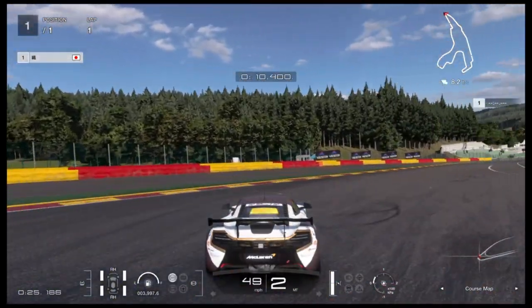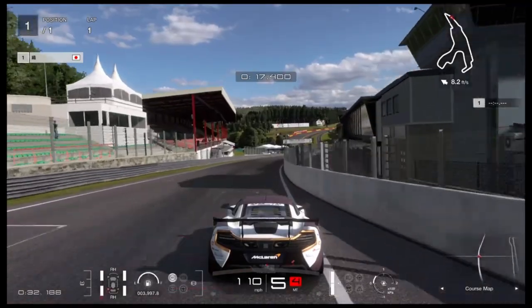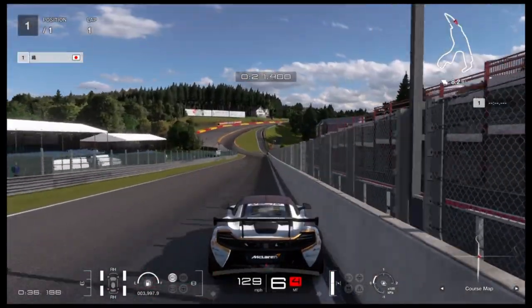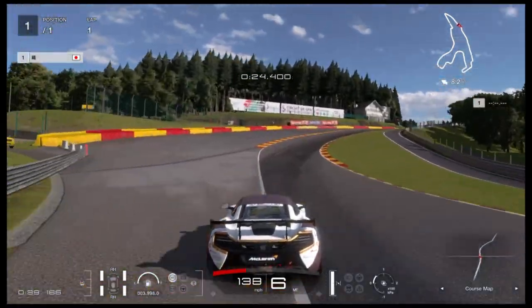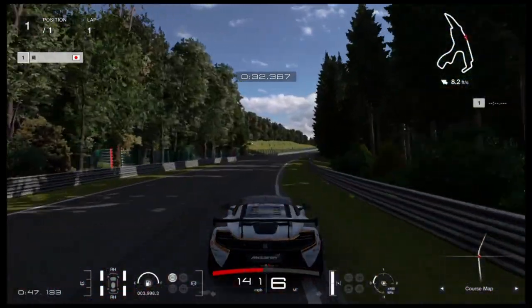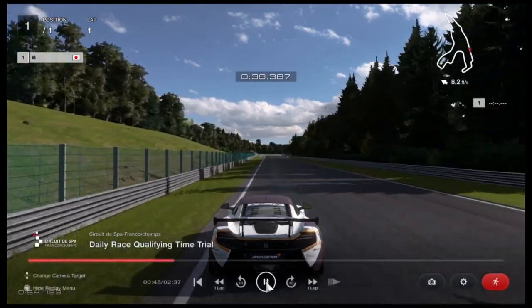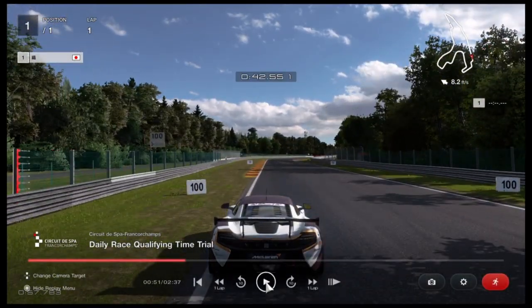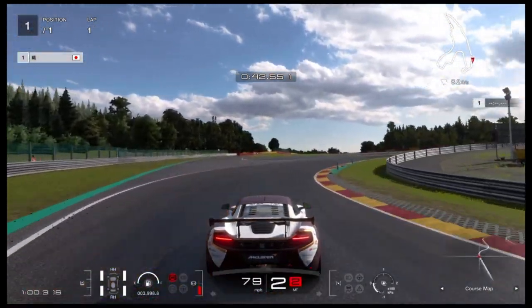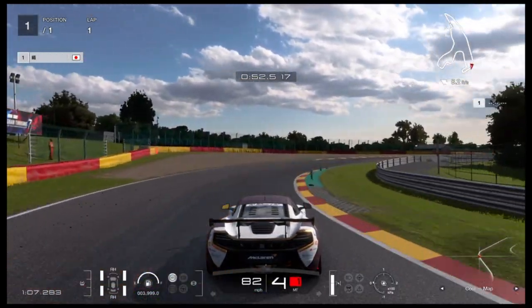He comes all the way down to first, then into second, accelerating out of that corner in second, quickly into third and fourth — short-shifting this car. He's into sixth gear already and flat through here. He lines the car up with no lift, flat all the way down this straight. Coming up to the next braking point, he brakes just past the 100-yard marker at that curb. He gets it tight around there in third, a touch of the brakes, pulls it over to the left — fourth gear around this corner.